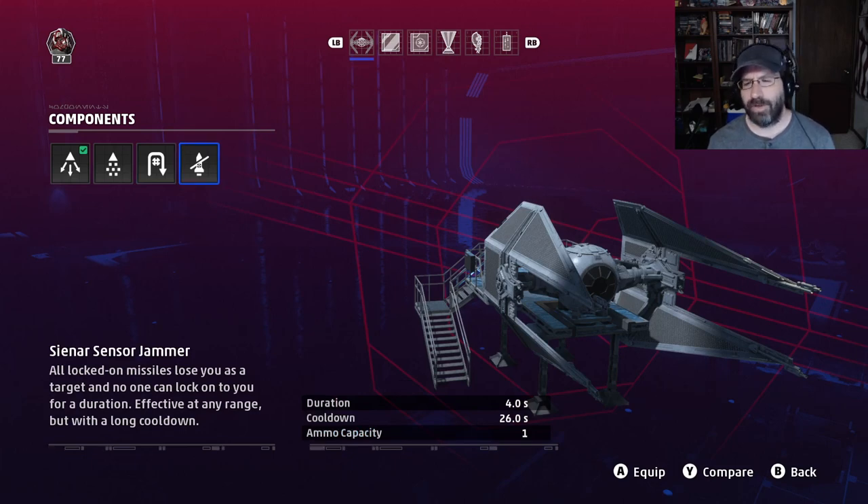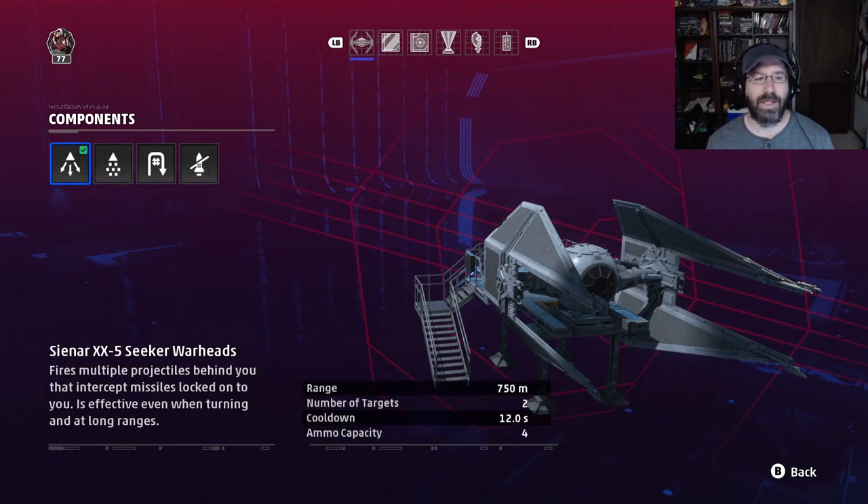The sensor jammer is kind of interesting. It's useful but usually doesn't save people — it just delays their death. For four seconds, any missile locked onto you loses its track and no one can lock onto you. It's useful just for breaking missile locks, but it has a 26-second cooldown and can only be used once unless someone recharges you. For those reasons it's pretty weak.